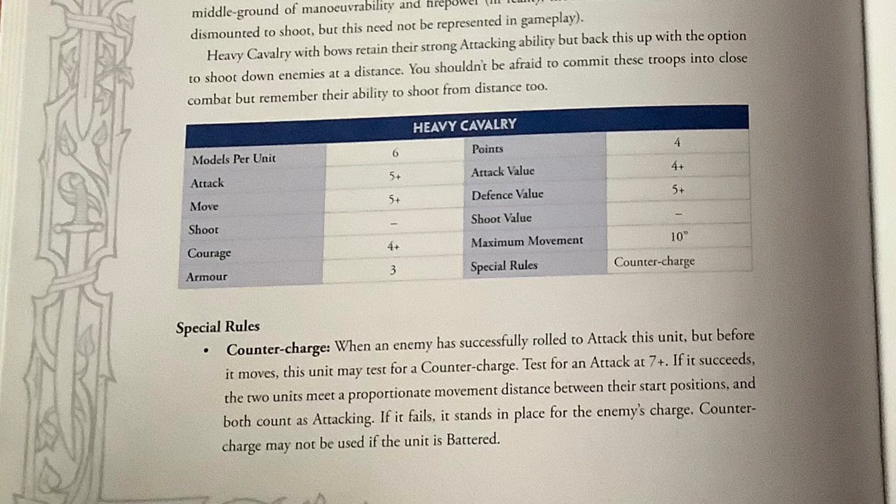Here's the heavy cavalry information. Six figures in the unit. The left-hand column is the activation test - you use 2d6 and you have to pass that. So, 5-plus to attack, 5-plus to move. Shoot - these don't. Courage is 4-plus for your morale tests. Armour is 3, meaning you need 3 hits to kill one man. The right-hand table is the points value of the unit, your attack value if you charge, your defence value if facing a charge, and shooting value. The special rule in this case is countercharge. You can pay extra points to upgrade your unit.